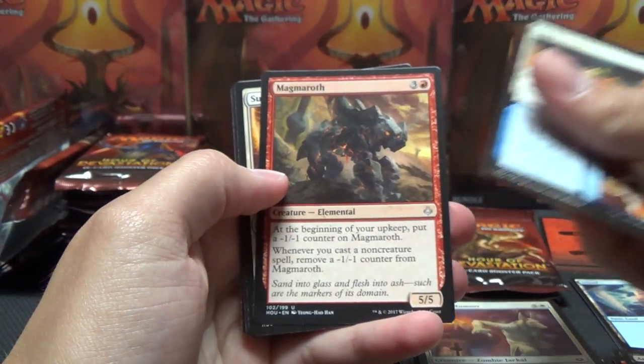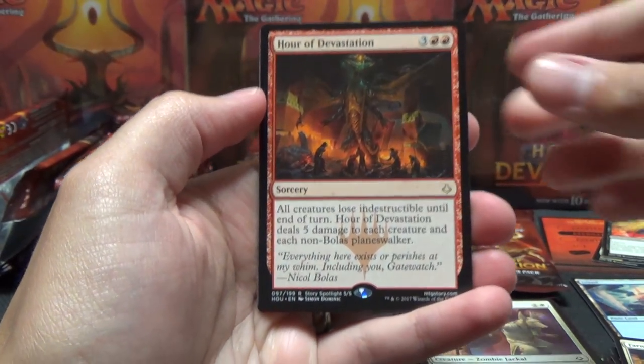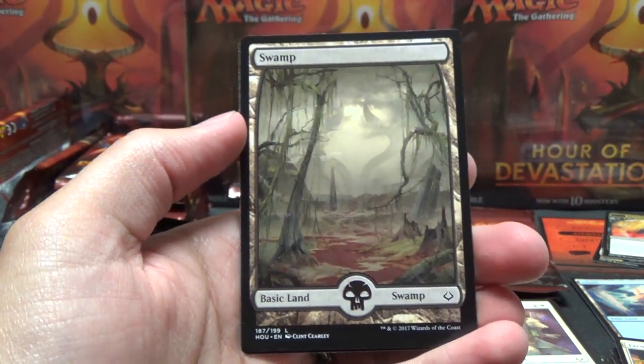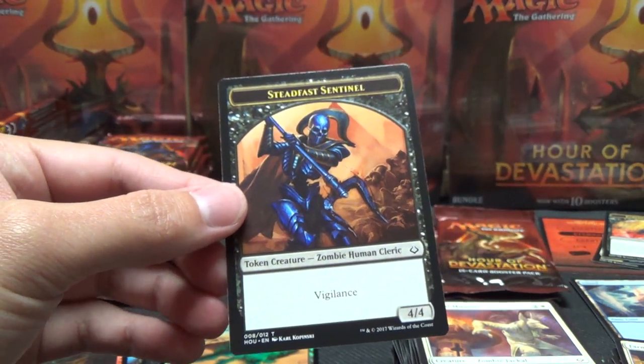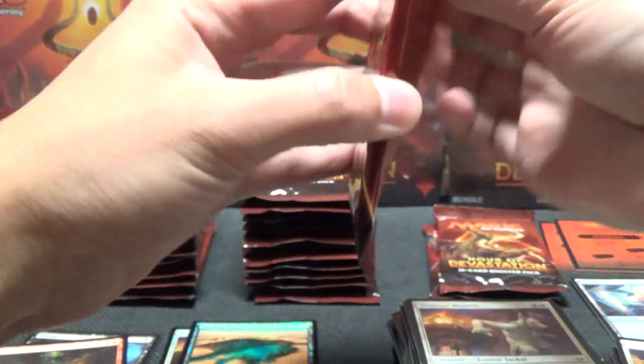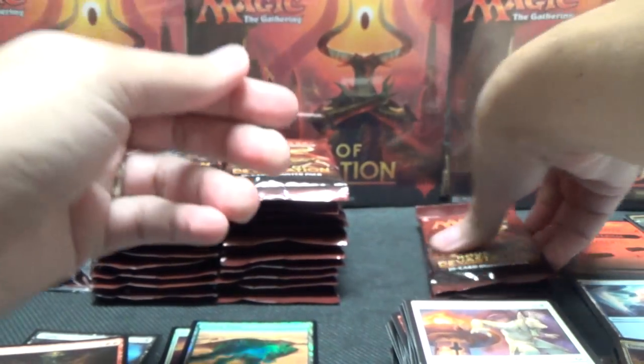Farm to Market, Megmarith, Sudden Scourge Champion - there we go, Hour of Devastation! Very nice. Put that in our good pile. Another Full Art land - wow - and Steadfast Sentinel Token. Let's see, did I grab from that stack at all yet? I don't think so.